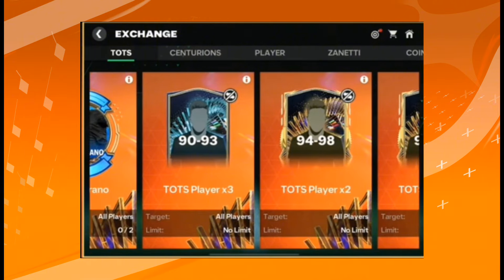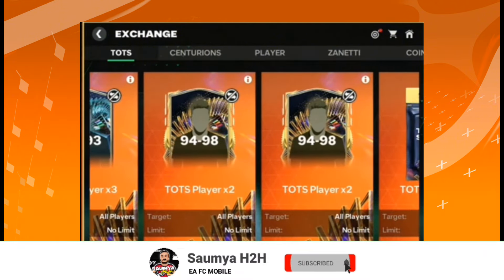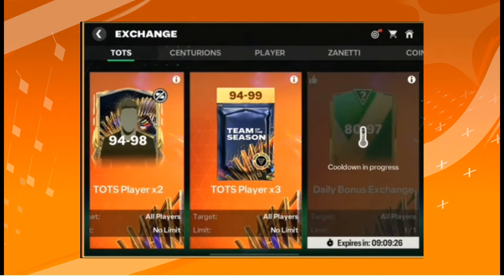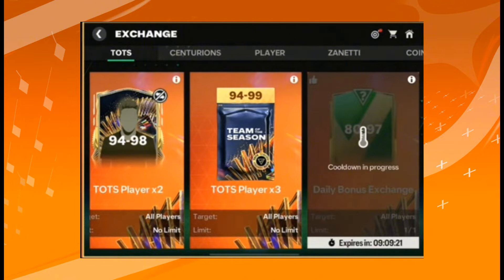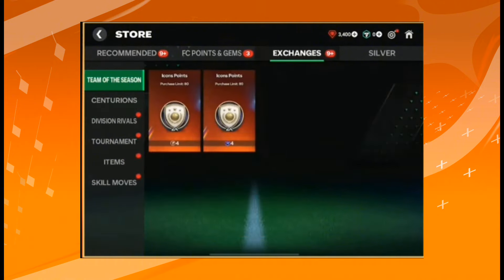Now let's talk about the new Team of the Season exchanges: there's a 90-to-93 overall untradable exchange, a 94-to-98 overall untradable exchange, and the most interesting one — the 94-to-99 overall tradable exchange. These tradable exchanges will be great for making coins. In the store section, you can also exchange 320 scout points from the Centurion event to get 80 icon points in the Team of the Season event, so hold onto those scout points.